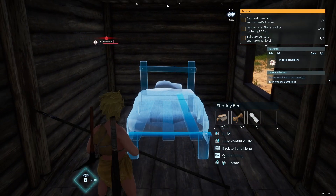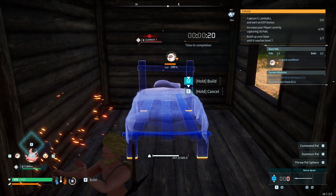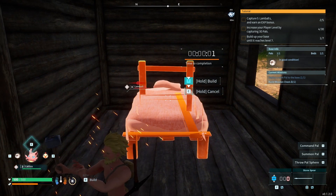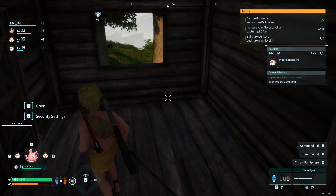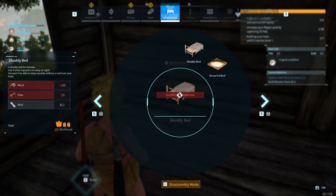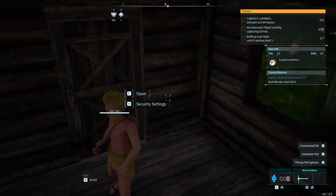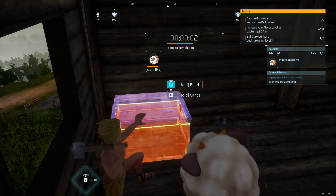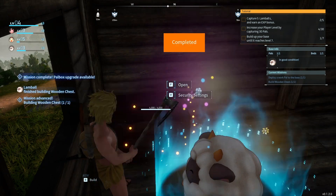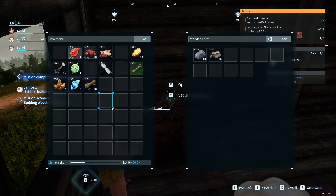Let's get a bed made up. Beautiful, beautiful. Insufficient materials — we need to chop down another tree. Perfect, and we'll go ahead and store our wood and other materials inside of there.